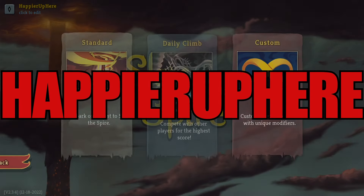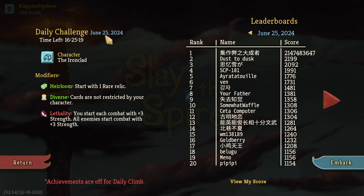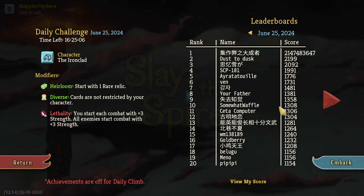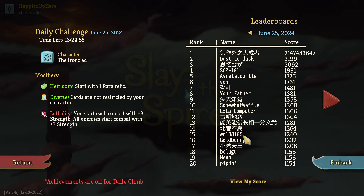Hey, welcome to Slay the Spire! Today playing the daily challenge for June 25th, 2024. The character is the Ironclad and the modifiers are Heirloom — start with one rare relic — Diverse — cards are not restricted by character — and Lethality — start each combat with plus three strength, and all enemies start each combat with plus three strength. I see Cita doing really well here with 1306, followed by Goldberry with 1232.